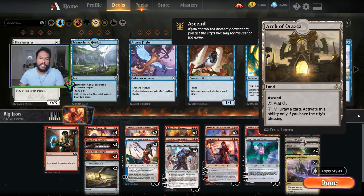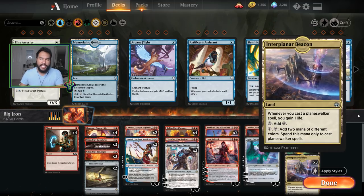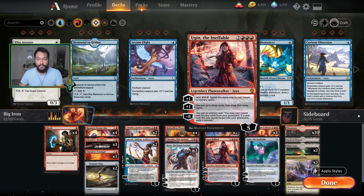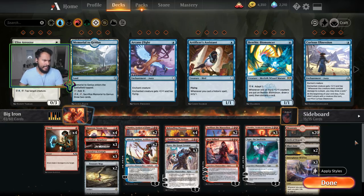The mana base: we have 20 mountains, which I think is sufficient. One Arch — if we're going late against control we may have the city's blessing and want to keep the train going. Two Blast Zones — this card is a lot better than I thought. It's essentially a board wipe for aggro decks; being able to use it on one, two, or even three counters has come in handy. Three Interplanar Beacons — I had four but decided three was better because I have plenty of things that aren't planeswalkers that need to cast for double red, like Phoenix.